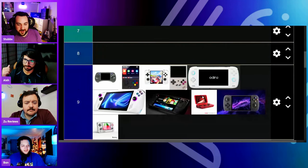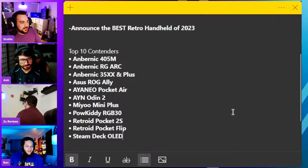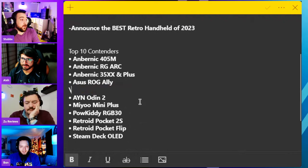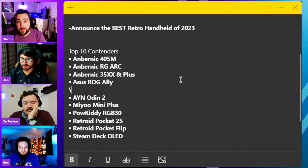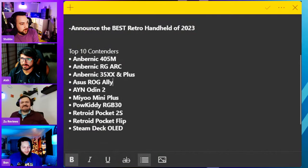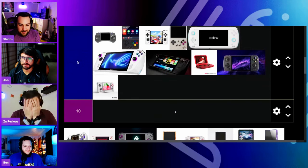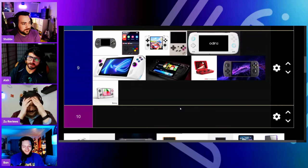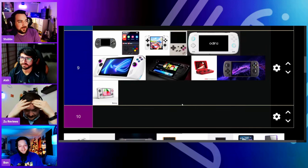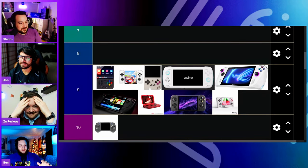We need to add the MiU Mini Plus — our bad. But something needs to leave since we have 11 images. The Pocket Air goes — it's gone. Are you all happy? We'll have to fight in Vietnam now. OK, goodbye Pocket Air, you're out. So what do we want at 10th? I'm okay with the RGB30 being at 10.